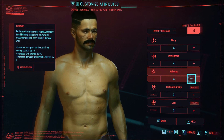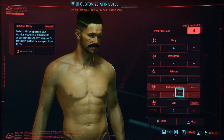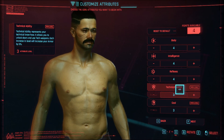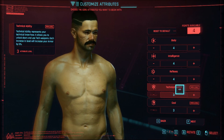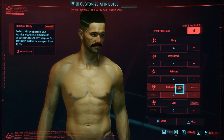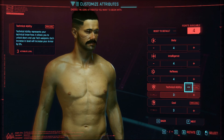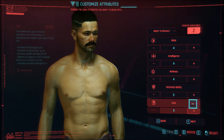So I'm gonna put one here. Technical abilities: technical abilities represent your technical know-how — it allows you to unlock doors and use tech weapons. Each increase in level will increase your armor by 5%. I'm gonna put two in this one.